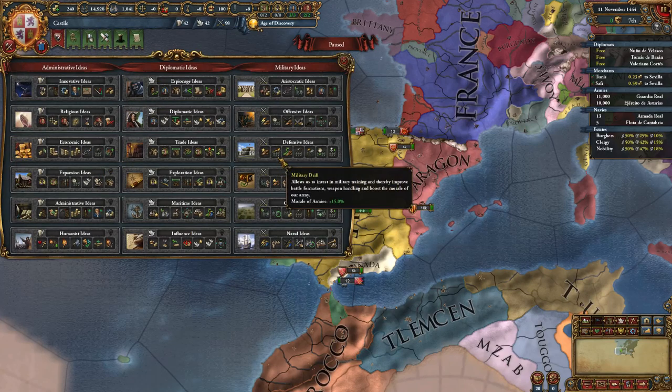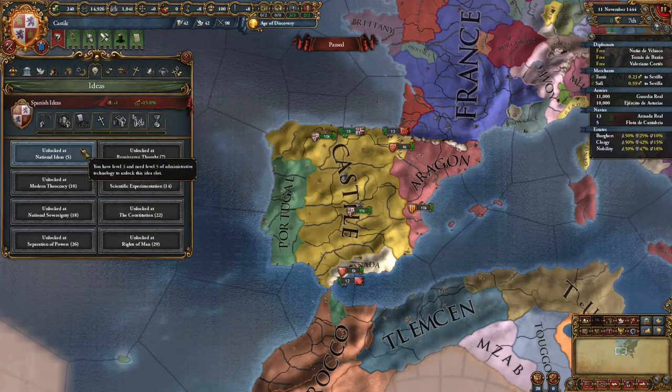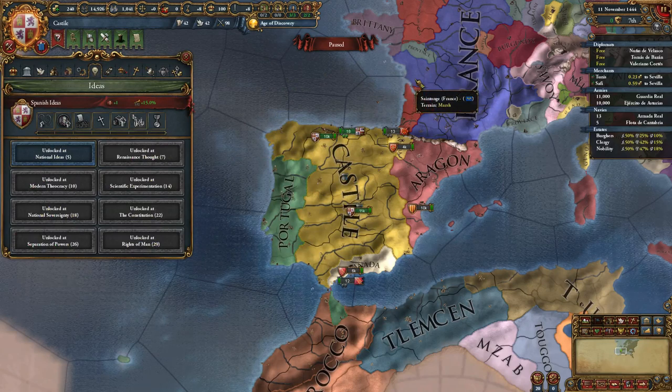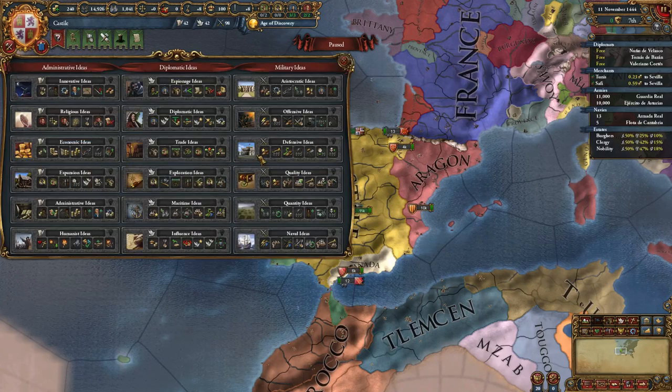For your third idea group, I usually recommend defensive — get that bonus morale of armies, stack it with your 15%, and you're looking at 30%, which is really solid. France will only have 35% assuming they take defensive, which means you would be one of the larger military powerhouses in the game.